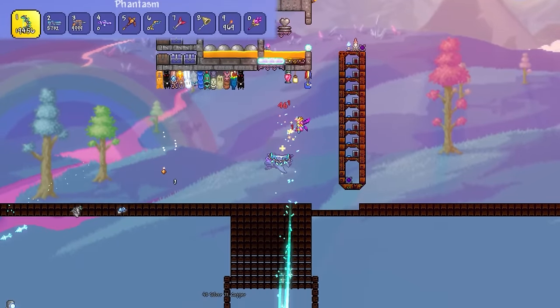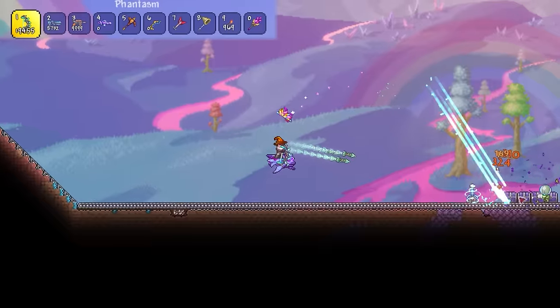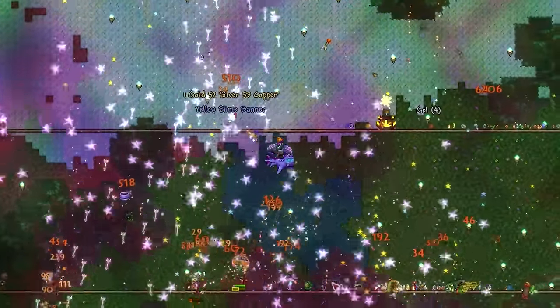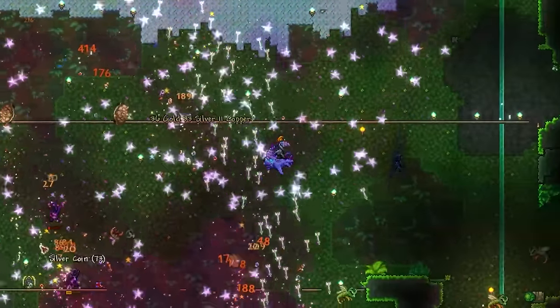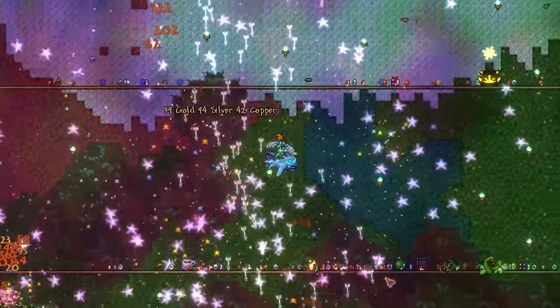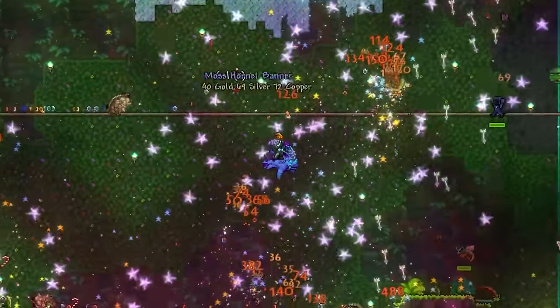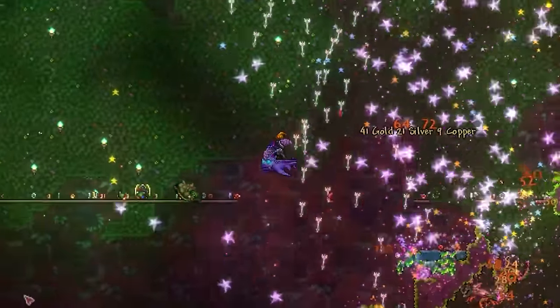So I guess it really depends on what you are after, because while you could save some Luminite with that near 90% chance not to consume ammo, the extra bullets it'll take to kill those enemies thanks to the armor sacrifice will quickly equate to net neutral, if not a loss. So if I were you, I'd very simply just run the box and potion no matter what, and add the magic quiver on if you're using a bow. And so there we have it, maximum ammo reservation in Terraria. Not the most exciting stat, but definitely not one to be fully ignored in your playthrough. This has been Sofitis, and I'll see you in the next one.